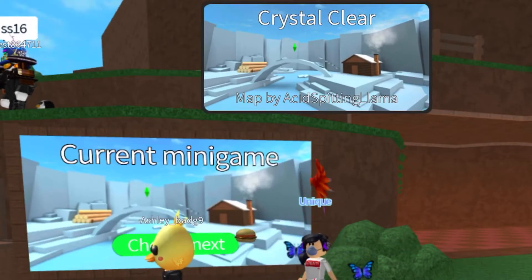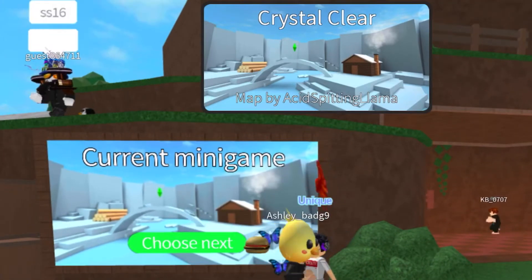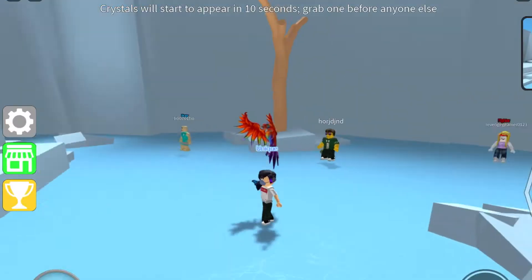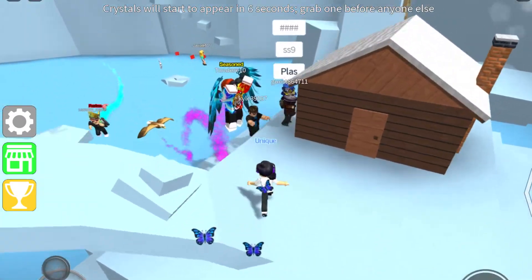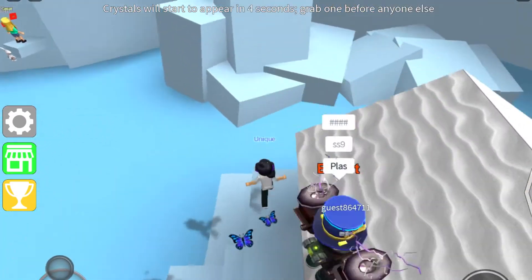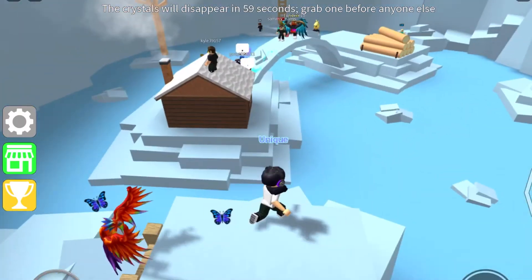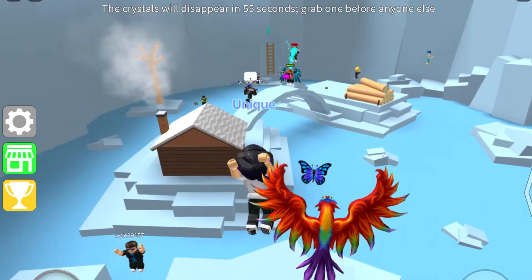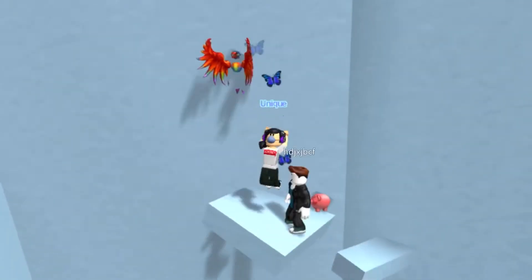We'll be doing the other maps sooner as well, but we'll be doing this one first. Here I'll be giving you some tips and guides on how you can properly win this game and get the very first badge. There are 10 seconds before you start, and each spot will have a random spawn chance of a crystal spawning there. It wouldn't be completely random though, since there is actually a specific spot, and once you recognize most of them, just stay at one of the spots and keep jumping in just like that.